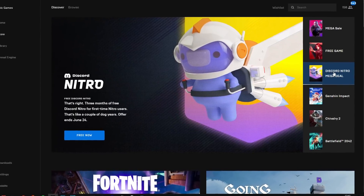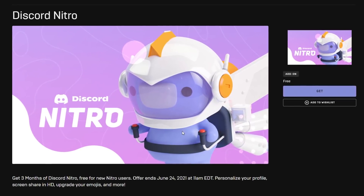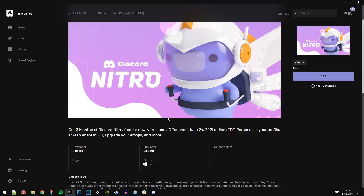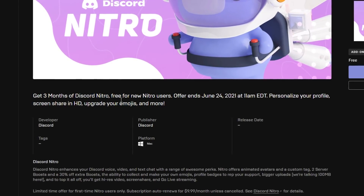Hey guys, codelife here. I just had to put on the recording software to let you all know that Discord is now on the Epic Game Store, and also that Epic Games and Discord have partnered up to give all of you watching Discord Nitro for free for three whole months. They say get three months of Discord Nitro free for new Nitro users.